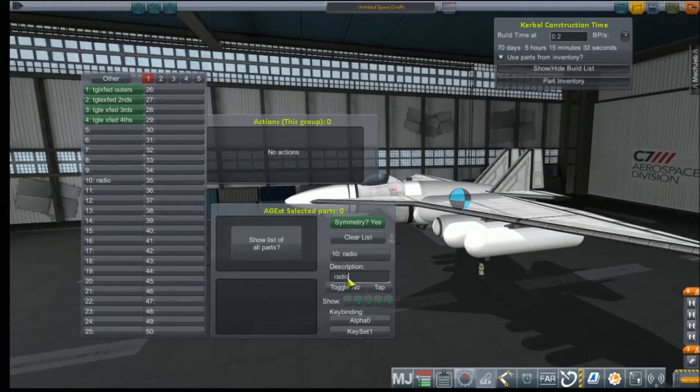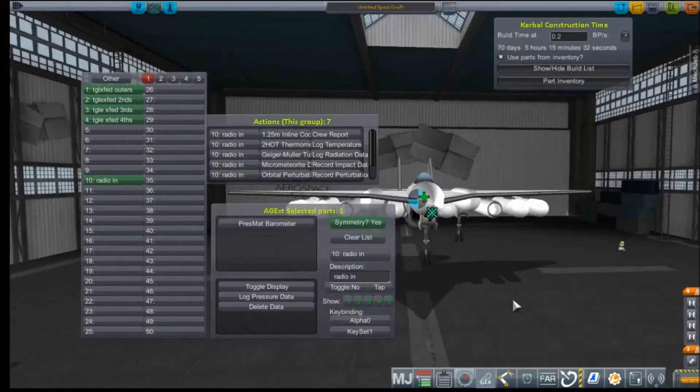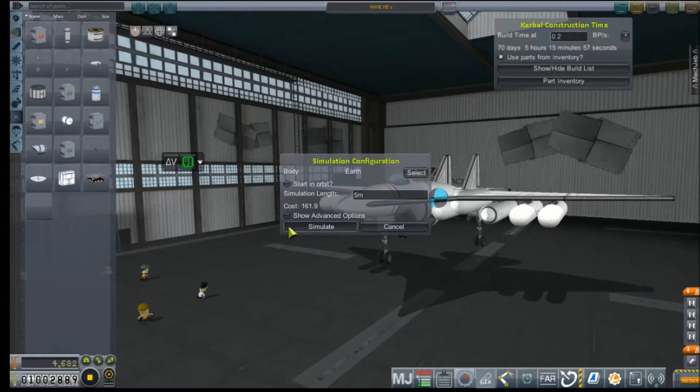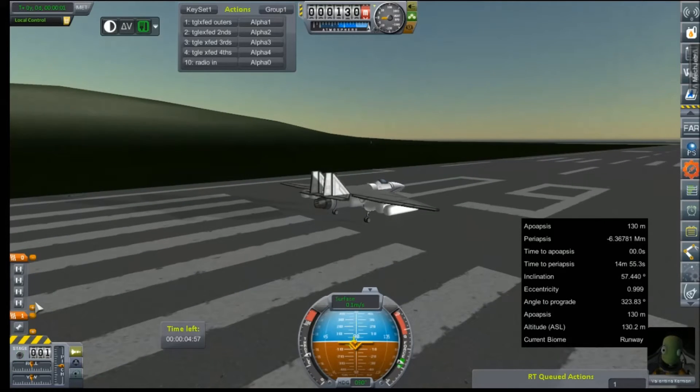We're just going to bolt some science equipment on here just in case. I think we'll be taking this one over the North Pole, which covers some biomes that we haven't been in flight over yet. And the name — 'Name Me' — because I want you guys to help in naming this aircraft.